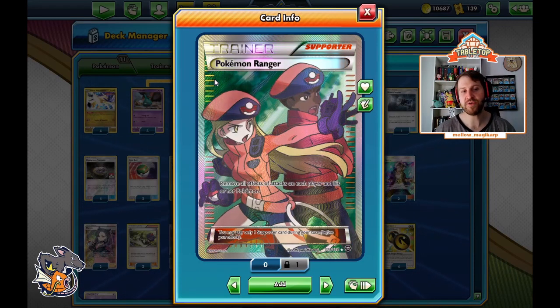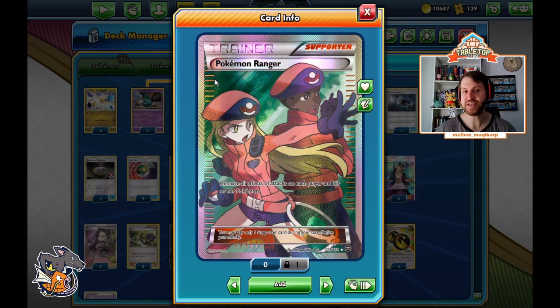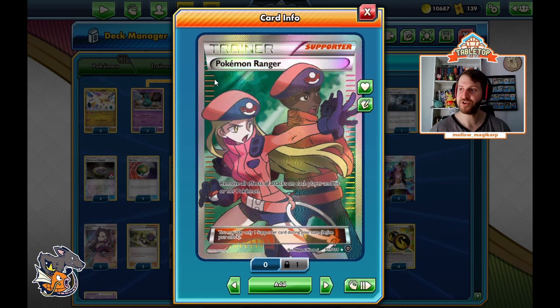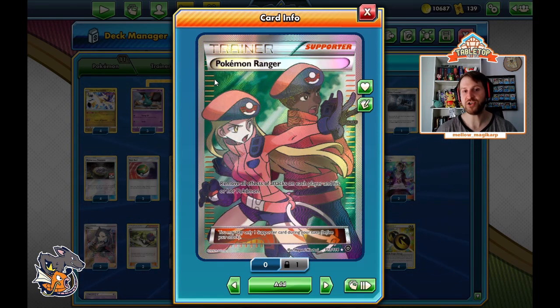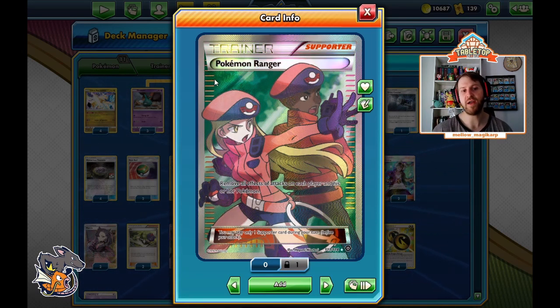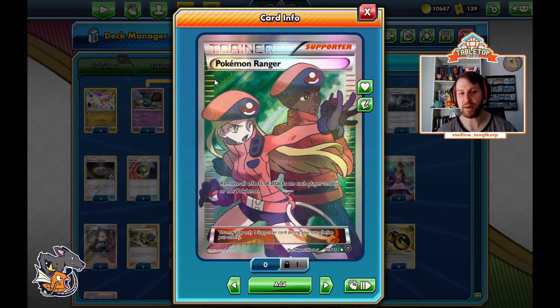We play one Ranger. You do not beat ADP without Ranger — it is very important. One of the best things we can do versus ADP is get Ranger in the discard pile early, hit them to remove their Double Dragon Energy, and hopefully find it before they take four prizes. ADP can take the first two prizes, we don't care, but if you let them take four the matchup gets very sketchy. Ranger is also nice against Dina Chomp with Noivern GX, which prevents playing special energy from hand, and against Mewtwo and Mew box attacks that prevent damage to basic Pokemon.